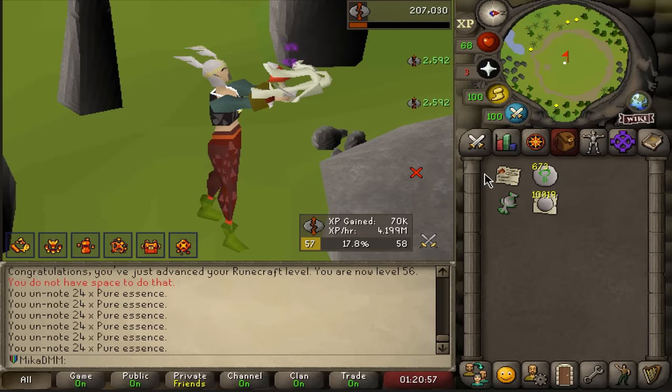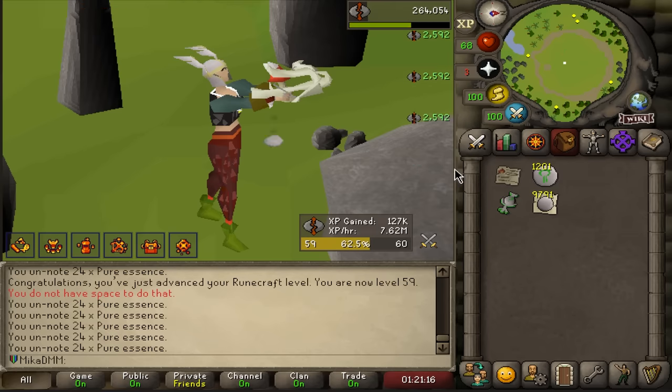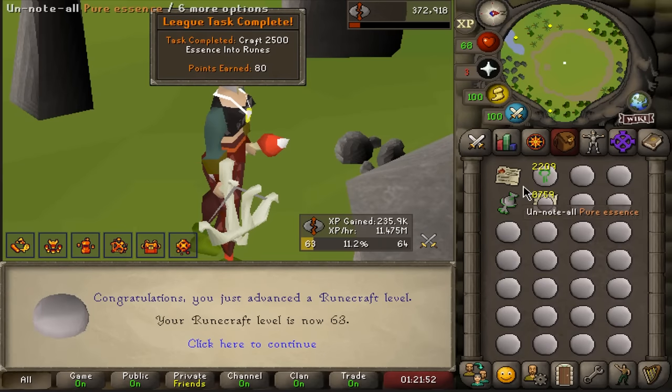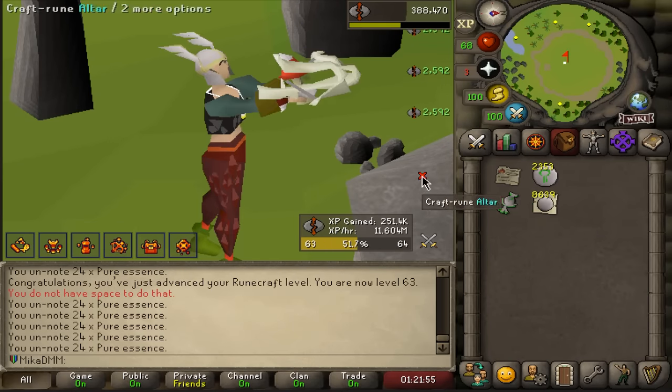Runecrafting might be my favorite skill in the game. This is dumb. And if I get to 77, I can then do Astral runes and actually do my quest that I can't do right now. There is a task to craft 2,500 essences — I'll go down to 5k, I think.